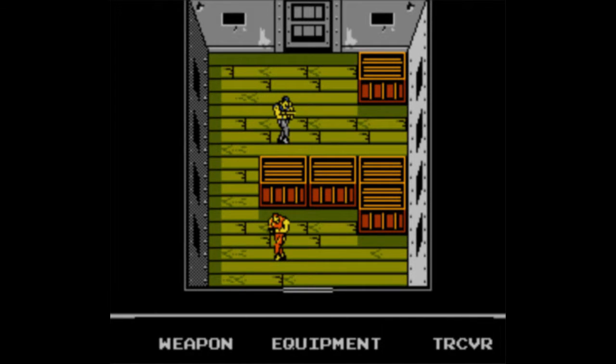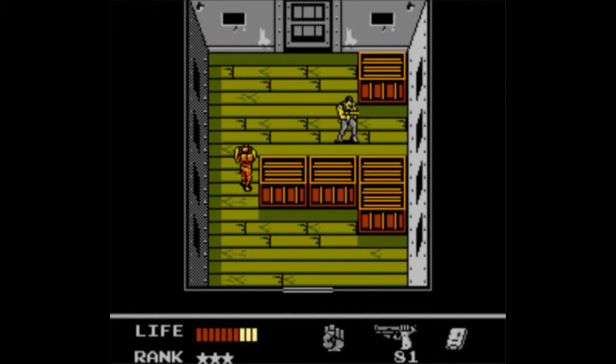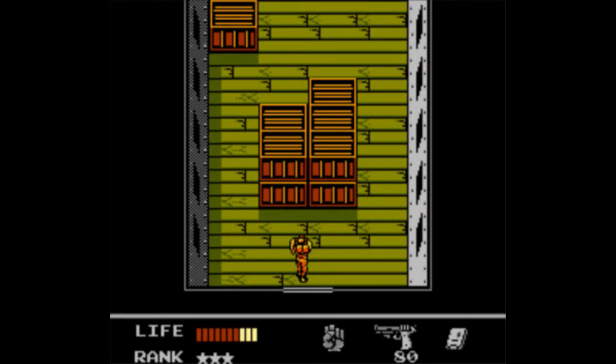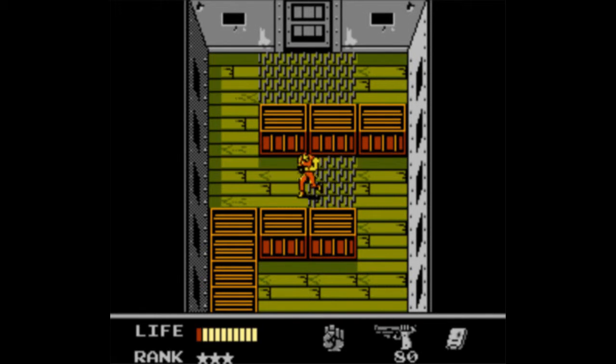Really, dude? There is no trap on the train. Bullshit! John, you liar. Electric floors, which are actually really annoying to dodge. Thankfully, there is a pattern to them, so you can eventually figure out what exactly to do.